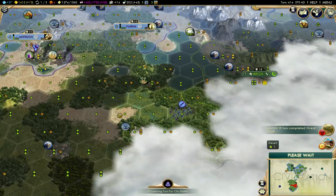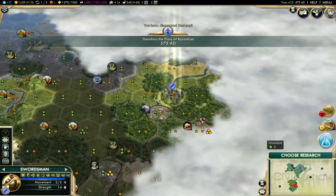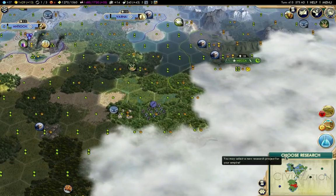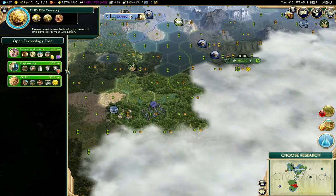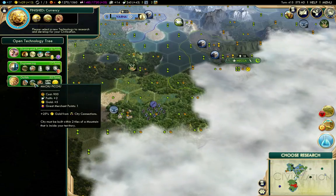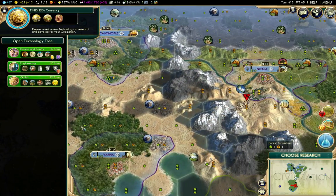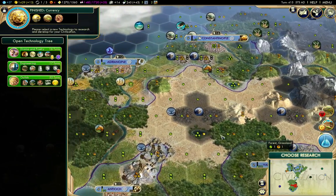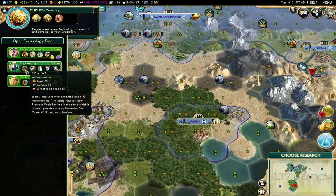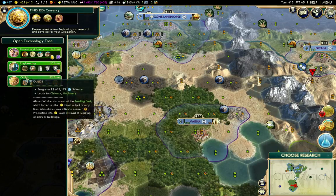Great Wall and Parthenon are gone. There's currency. Guilds allows Machu Picchu, which I definitely want. But do I have any cities within two of a mountain? I do - Constantinople is. Guilds it is.